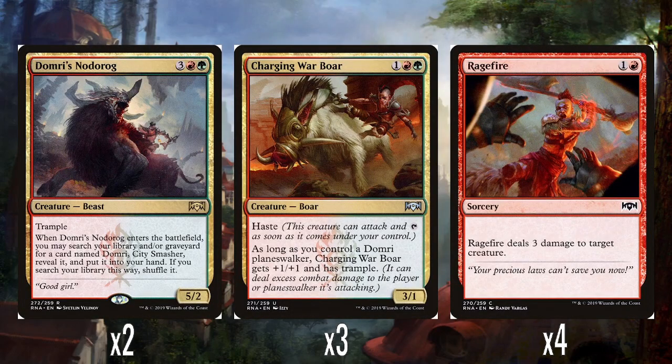And then his signature cards. We've got 2 Domri's Nodorog — 3, a red and a green for a 5/2 with trample. When it enters the battlefield, search your library or graveyard for a Domri and reveal it. I'm not happy about the 2 toughness because that makes it very fragile, but it's still a big beefy creature. I'd compare it to Huatli's one, which was a 4/4 for 5 — this is slightly stronger with the trample, but less toughness. Works out about the same, honestly.